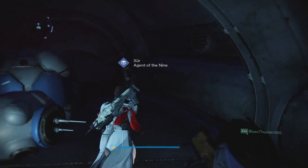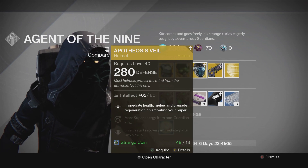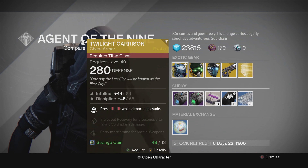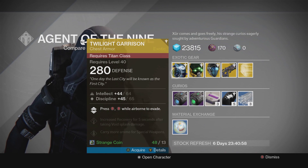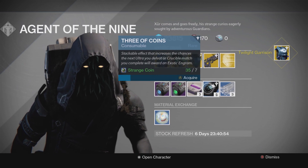I personally am going to buy all three from Xur this week. I already bought the Apotheosis Veil, and I have the Mask of the Third Man on my Hunter, but I'm gonna buy the Twilight Garrison, and I already have Bad Juju on all my characters. Might as well load up on the Three of Coins while we're here.